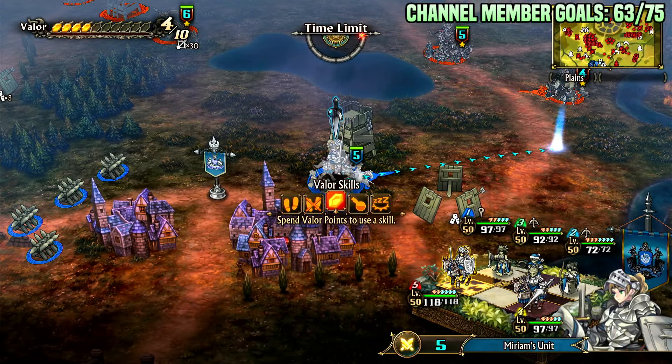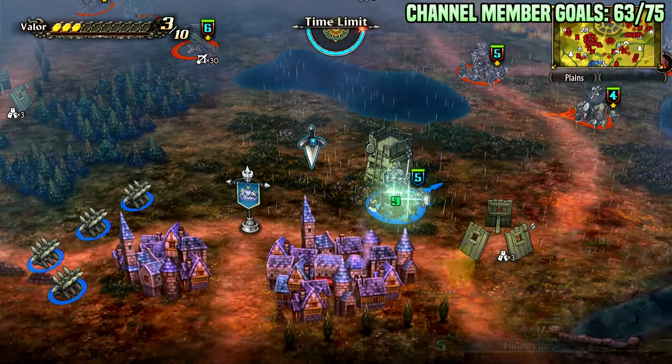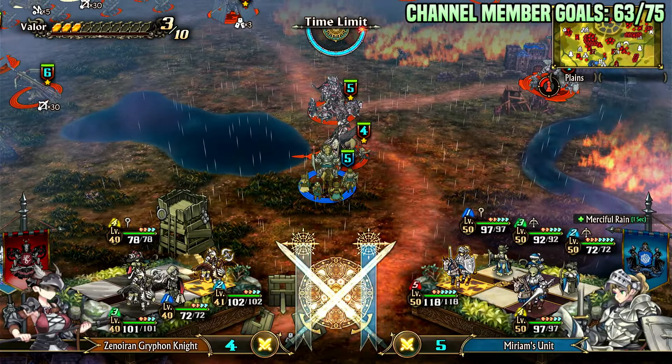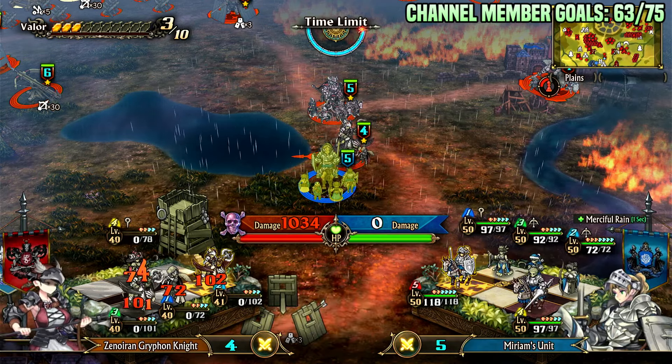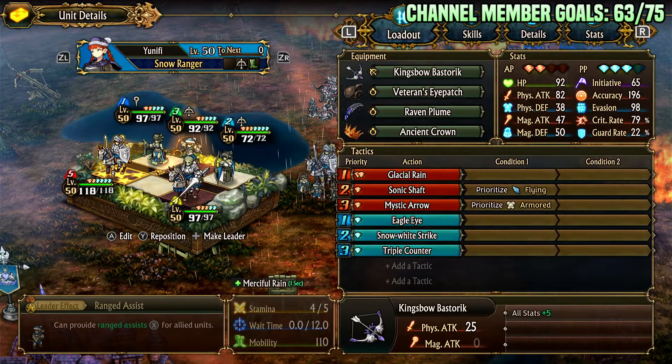The valor skill is Merciful Rain — conjure rain in a set direction, restoring 10 HP to allied units within it for 15 seconds, healing once every second. If you're pushing and following the rain, you can heal up to 150 HP while continuously taking damage from combats or during a siege push. It also douses flames.